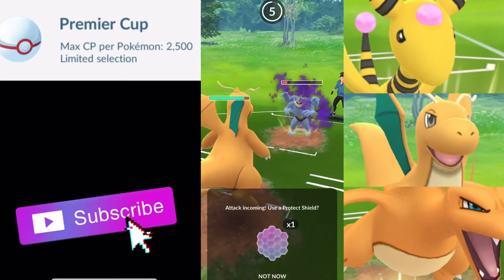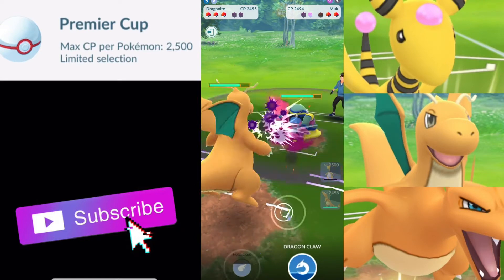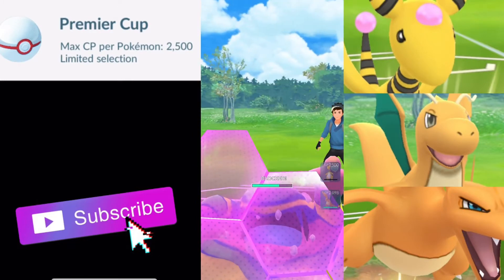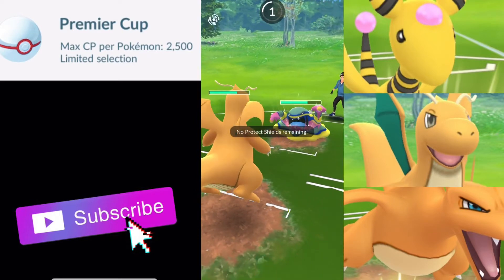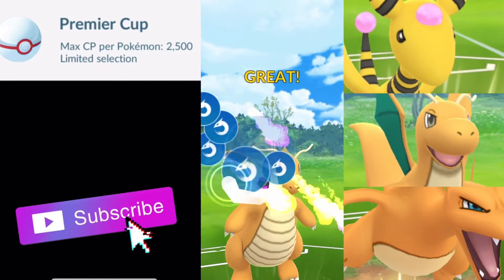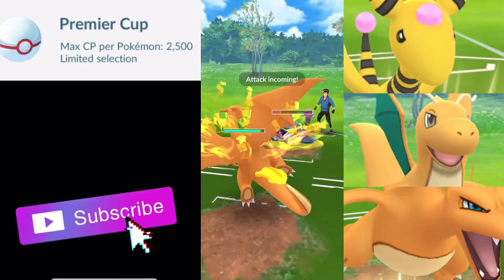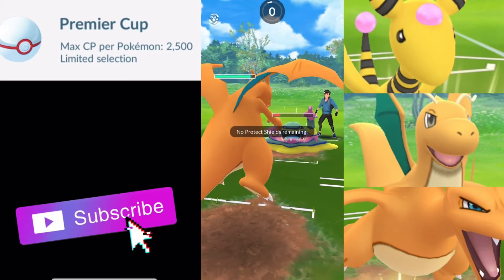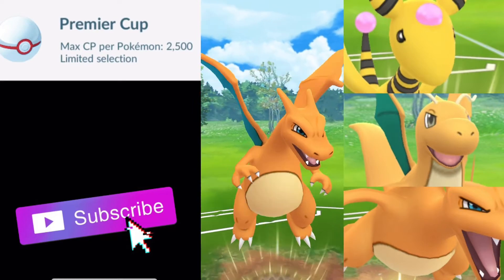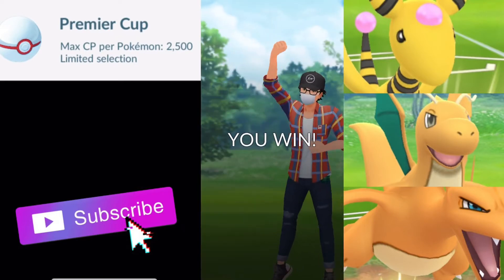We switch out to Dragonite — it is going to be a Rock Slide more than likely, so we're going to shield it. There's the Rock Slide, and that would have done quite a bit. Muck comes in — they do still have a shield, so we're going to farm up to the Hurricane. We throw the Dragon Claw and we do get the shield. We're going to get hit with a Dark Pulse or Sludge Wave. Sludge Wave — just not enough. We do get to the Dragon Claw to do some damage to this Muck. Charizard comes in — even a Sludge Wave from this range is not going to KO. We should just Dragon Claw down and that is going to be GG's.